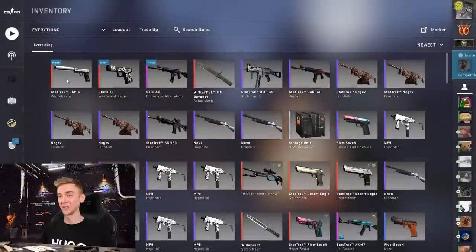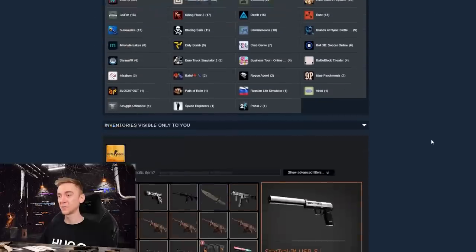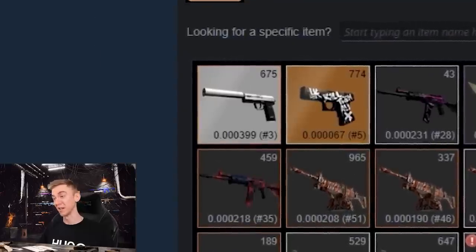It could have been a hell of a lot worse. USPS Printstream 0-0-0-0-4 - let's have a quick look at that. Is that top five? Yeah, it's number three. We got so far on our journey. I was feeling good about that 20%, but it could have been a hell of a lot worse.